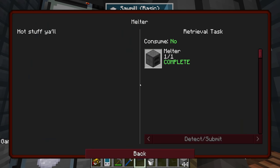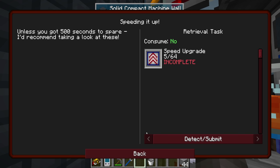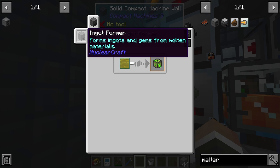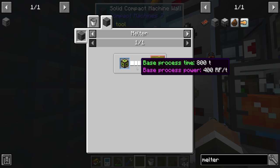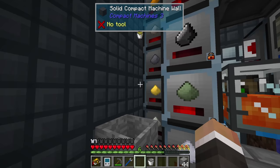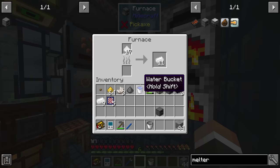The melter quest is complete — the quest gives us 64 speed upgrades, which would take 500 seconds each to craft normally, so that's a great reward. The ingot former doesn't require power — confirmed, power is zero RF per tick. The melter takes 800 ticks at 400 RF per tick. Between our two compact machines we're making 400 RF per tick total, so if we focus all power on the melter it can just barely run. Ideally we want more speed and energy upgrades.